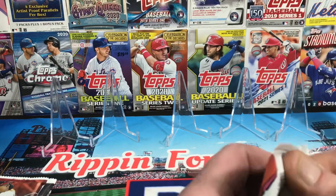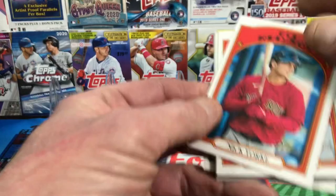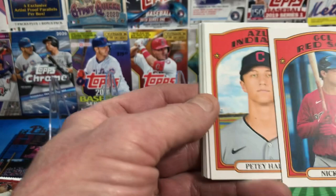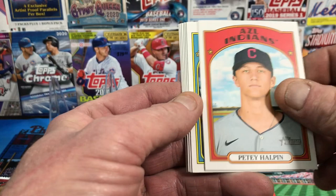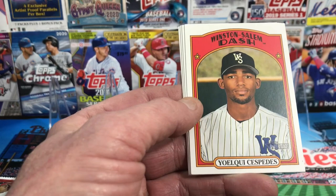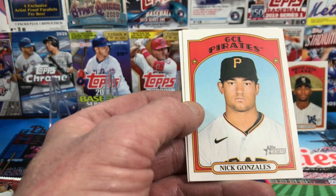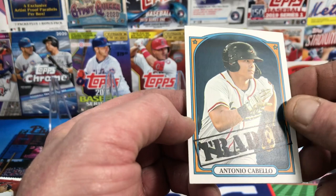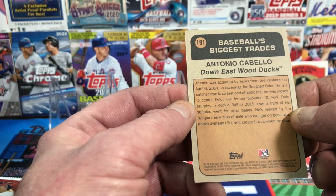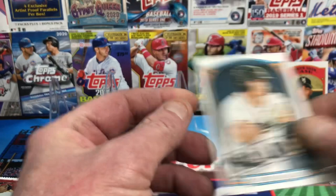Let's go with Heritage Minor League. I think there are two autographs per box, so it's one per 12 packs — we could actually get an autograph out of here. We've got Nick York for the Gulf Coast League Red Sox, an Arizona League Indians card, Petty Haplin, Jesse Franklin for the Gulf Coast League Braves, San Jose Giants, Luis Matos, Yoquil Suspedes for Washington — that's a good one — Isaiah Green from the Indians Arizona League, Nick Gonzalez for the Pirates, and Antonio Cabello — a traded card, acquired by Texas from the Yankees on April 6, 2021.